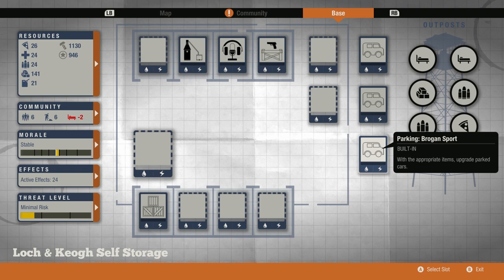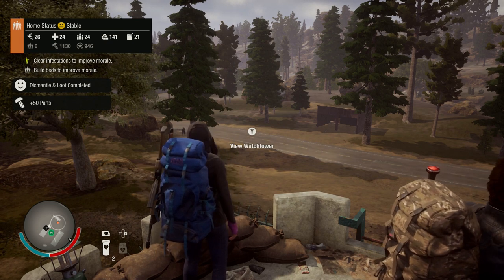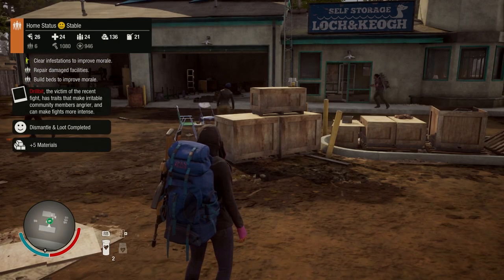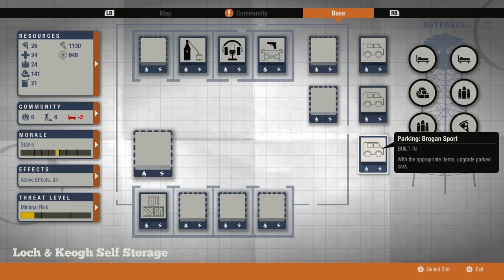The first mysterious locker gave me 50 parts, and the second gave me five building materials. Wait a second — someone's starting a fight in my community? Brenno, you're starting fights. You want to get kicked out of my community, boy? Now that the base has been cleaned up, let's take a look at our customization options.